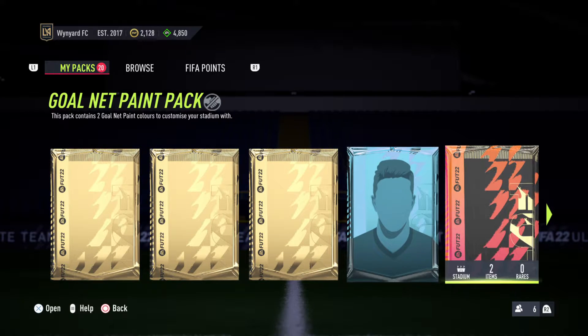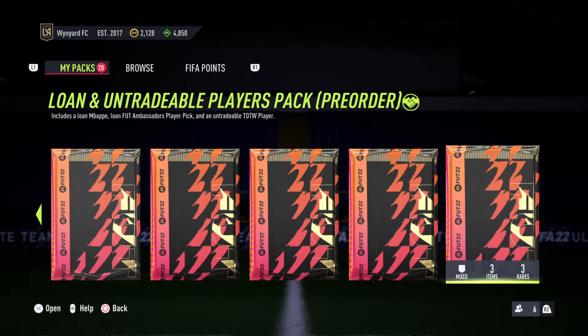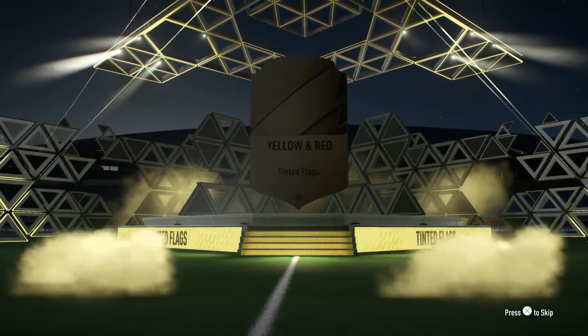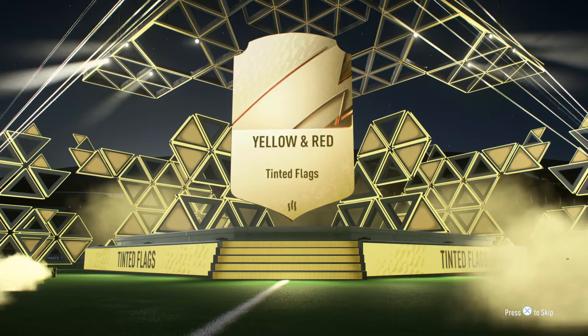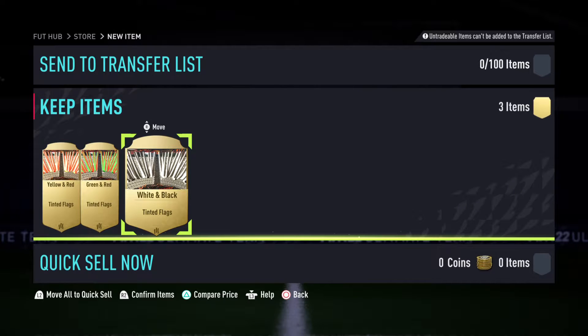We've got a premium loan player, stars between 81 and 85. I think we're going to get rid of all these flag packs and starter packs first. So I'm going to start off with the Tinted Flags pack. I don't think we'll be getting any animations or anything like that. Yellow and red tinted flags. So we've got yellow and red, green and red, and white and black. Not too bad.